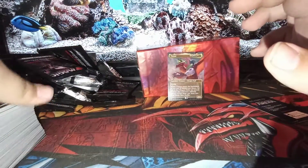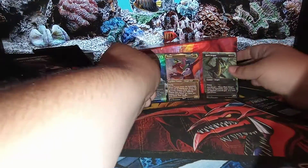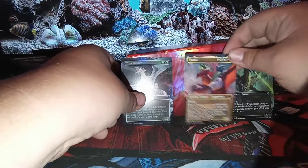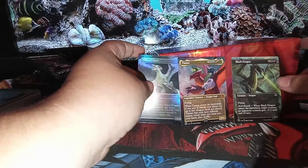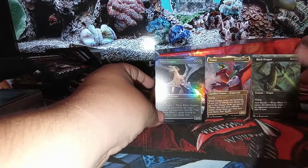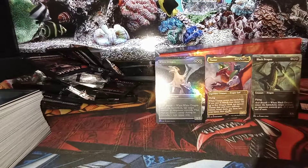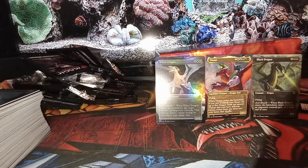Well, I don't know how well the pulls were overall, but I enjoyed this — it was fun to open some cards and show them to you guys. I think my favorite cards were these three: we got a White Dragon, we got Tiamat, and we got a Black Dragon. Put Tiamat in the center. If you guys enjoyed this, hit that thumbs up and maybe consider subscribing — it really helps me out. Come check me out on Twitch; I stream every now and then at twitch.tv/fcreaper1256. Thank you very much for watching, have a nice day!